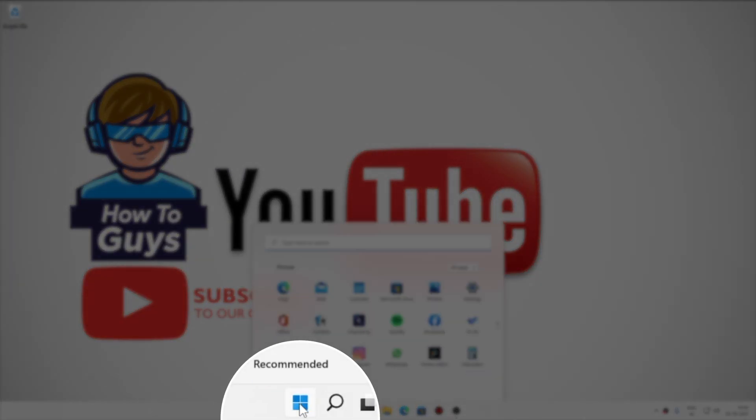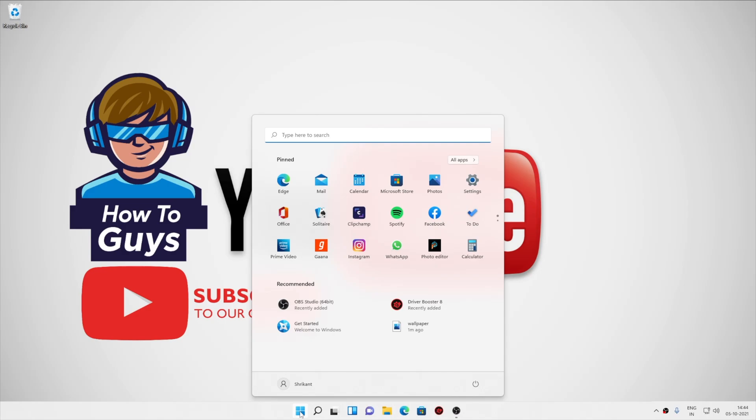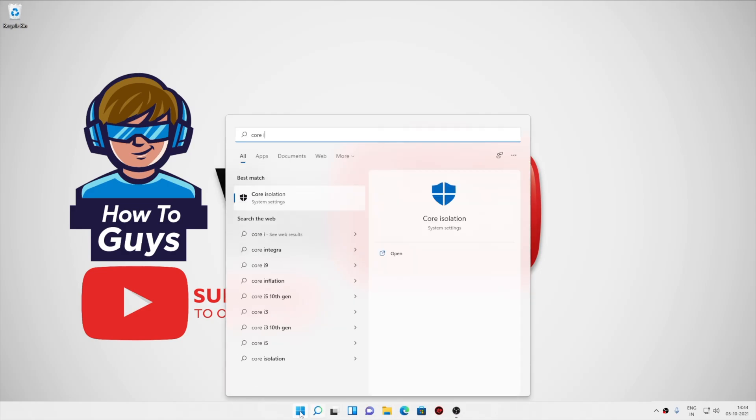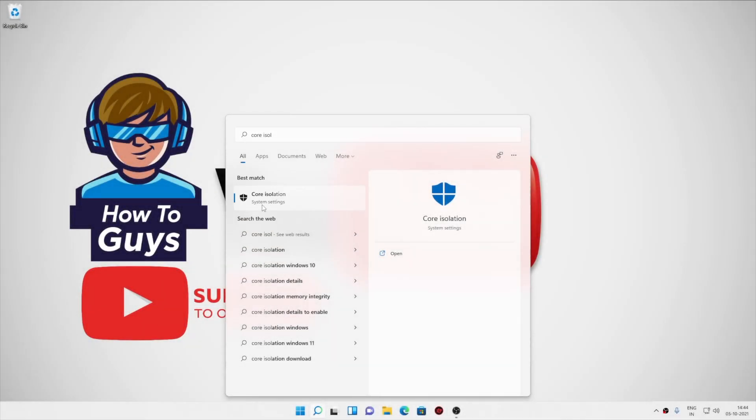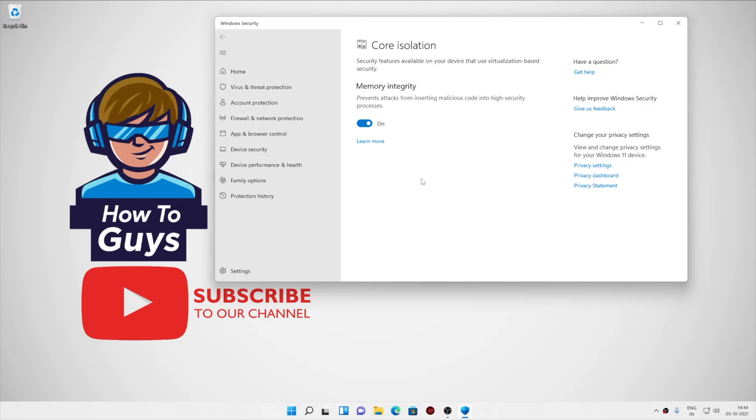So without further ado, let's see. Going into the Start Menu, search for core isolation. Here you can see this is the setting we are looking for. Open it up, and here you can see this is the core isolation.